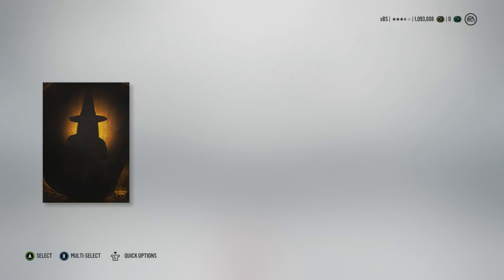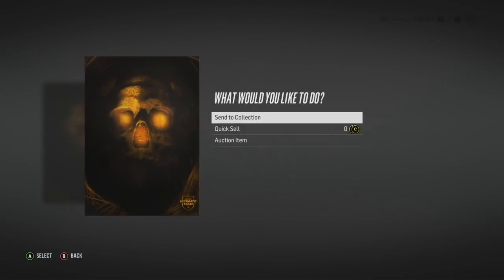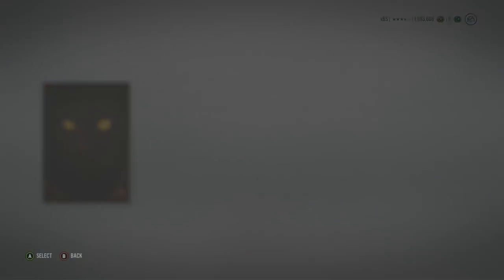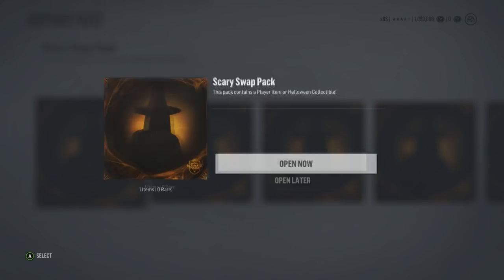I get it right back — a minute of my time wasted. Thank you EA. Oh my god, are they all going to be like this? Do I just keep doing this thousands of times just because I keep getting them back? What the hell? Am I doing this right? Is this how you're supposed to do them? I could have sworn you'd get more common players than anything. Holy crap — five for five getting my collectibles back.